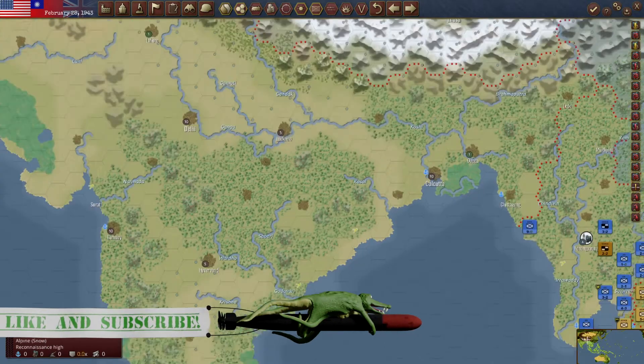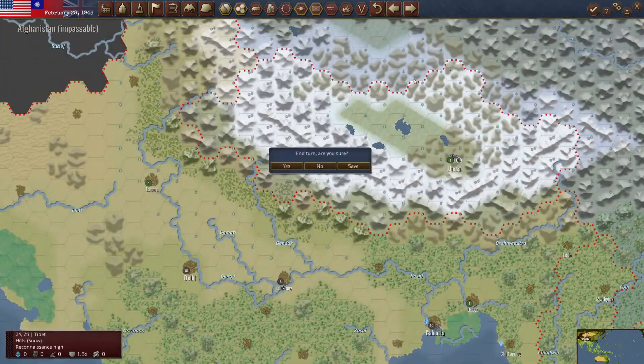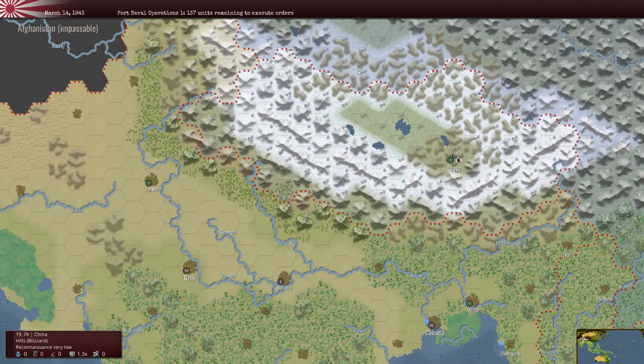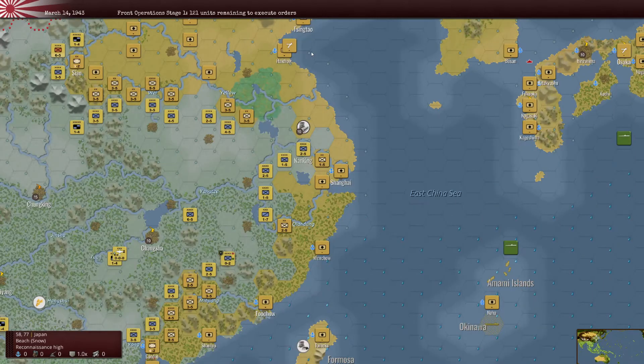Alright, welcome back to Warplan. It's a cycle through the Japanese turn, but we're making advances. We've taken some places in Nanking, which generally just got a stroll. The only things are slowly moving in my direction now, getting the amphibious operations going. Shanghai is my next target, after this steel production.